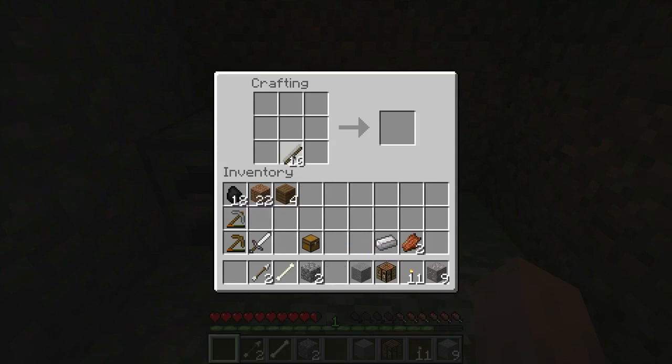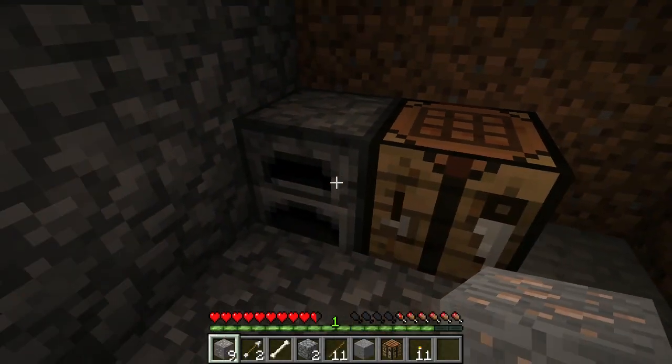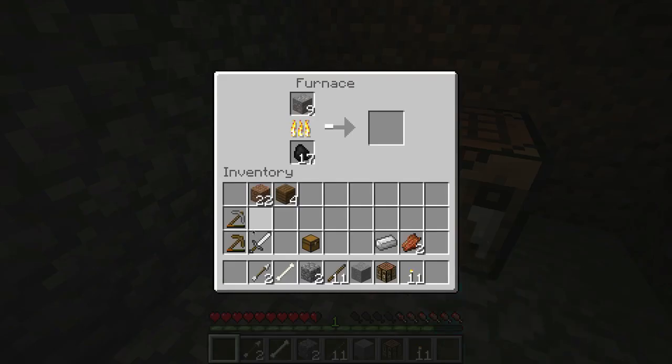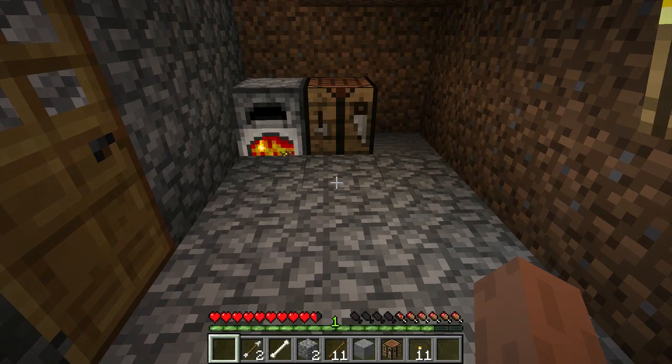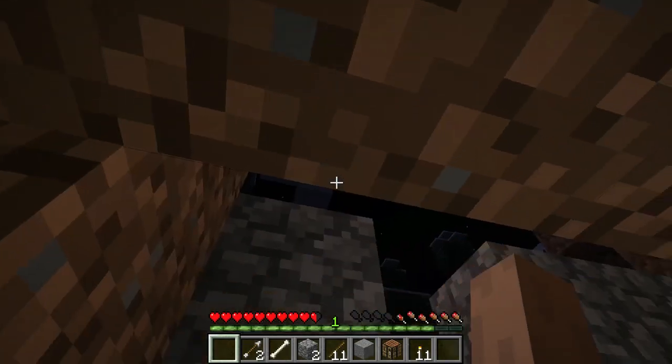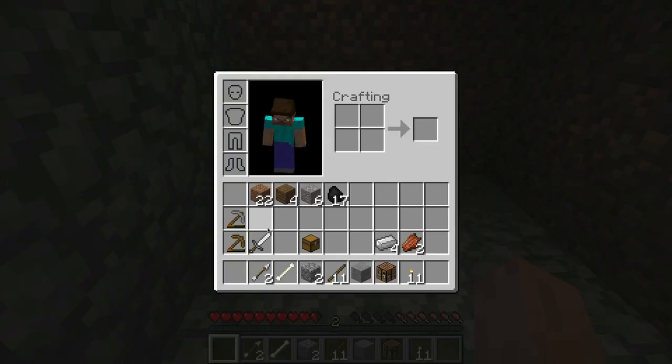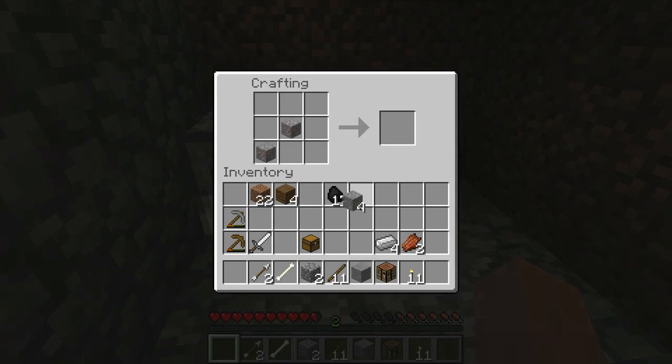Go to my crafting table, put some sticks — one, two — and maybe I'll do this: one, two, three. Nope, guess it has to be ingots. So let me make some more iron. I'll make some more of those and let those go. I want to create a bed, but I can't create a bed until I have wool, and I need wool from sheep. In order to do that I need shears, which actually is made from iron ingots. So I'll get one more of these so I can make an iron pickaxe. Now if I go to my crafting table, I can make a shear. I got a shear!